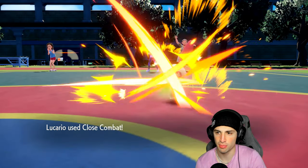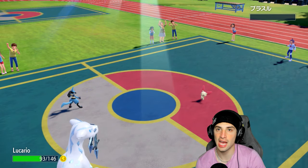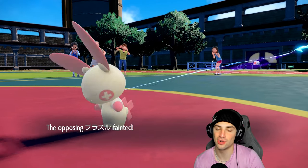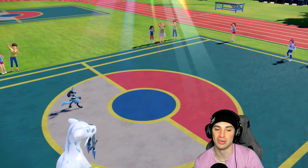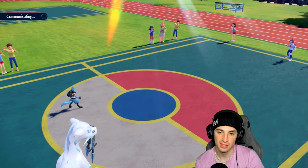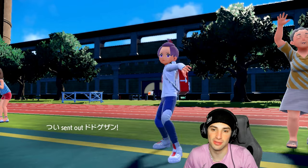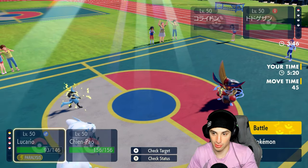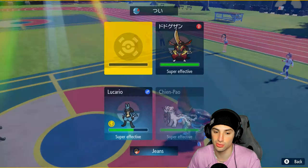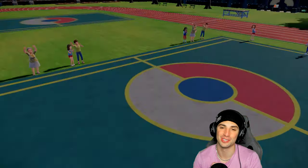Close Combat finishes off Plusle - critical hit, though it was taken out without the crit anyway. Choice Band Lucario next to Shenpal, Close Combat base 120 - we're KOing Plusle all day. That pretty much wraps up the match. Our Tailwind ends but we've got this match pretty much locked. Any fighting move we hit King Gambit with is going to drop it. Sacred Sword and Close Combat again - battle cancelled, 1-0 to start with this Lucario squad.